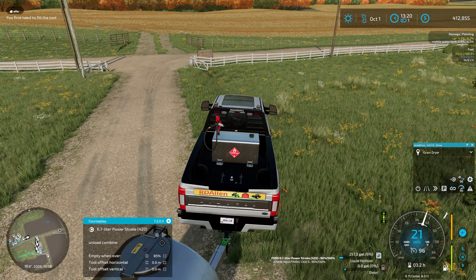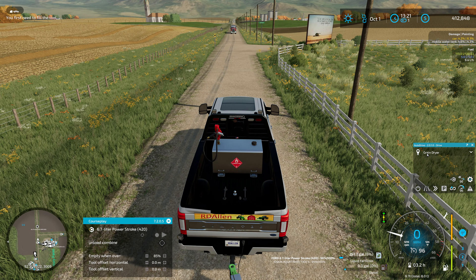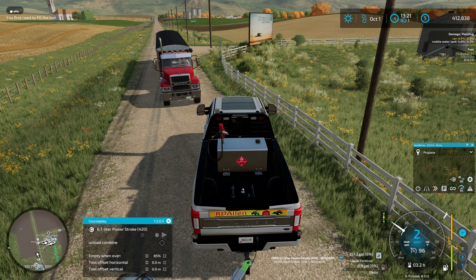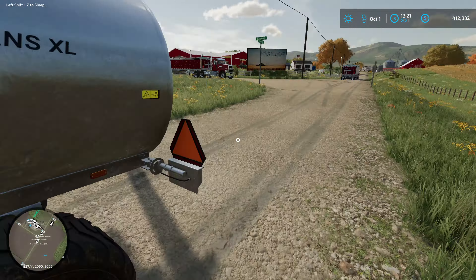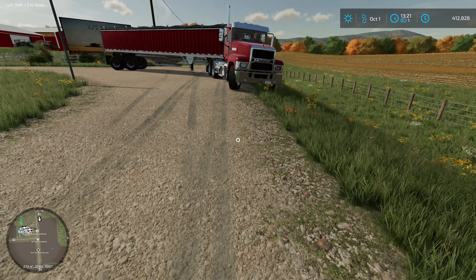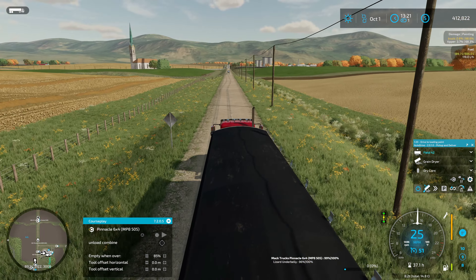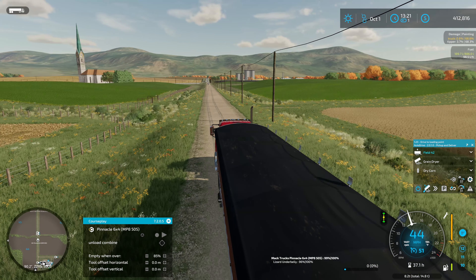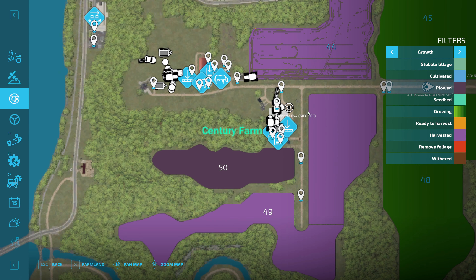I can buy propane through the menu as well — I'm just assuming going to buy it in bulk this way is probably cheaper, although knowing Giants, I probably shouldn't assume that. There's just one single bi-directional line on this road, which is true of pretty much all the gravel roads on the map. It's a little annoying when you're running multiple pieces of equipment, as you've just seen.